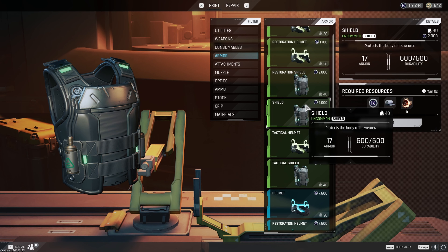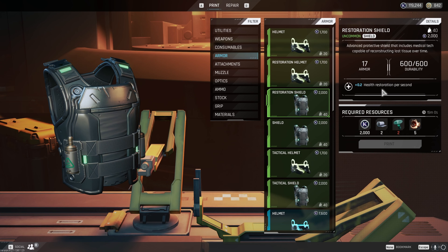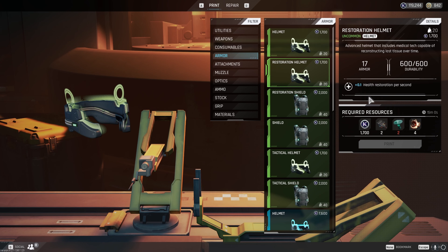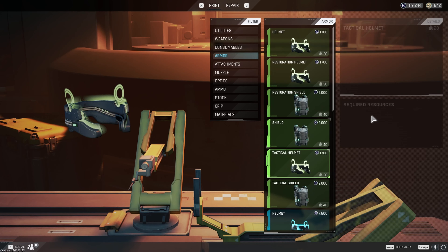So now normal armor is actually the worst you can run. For the green restoration, it adds 0.2 health regen for the chest and 0.1 for the helmet — a total of 0.3 health regeneration per second, which really doesn't seem like a lot, and I don't think it's going to be.